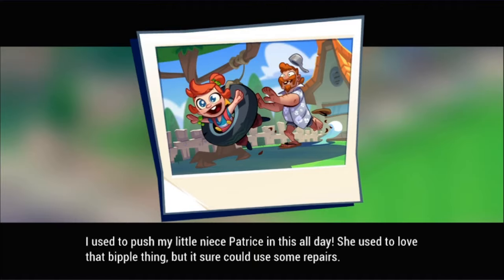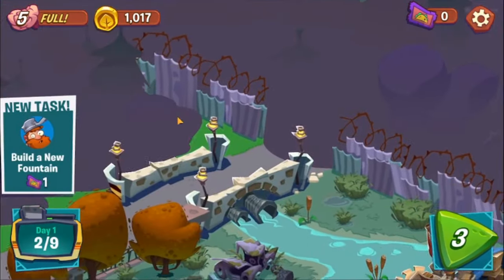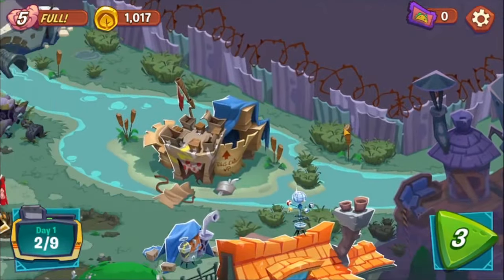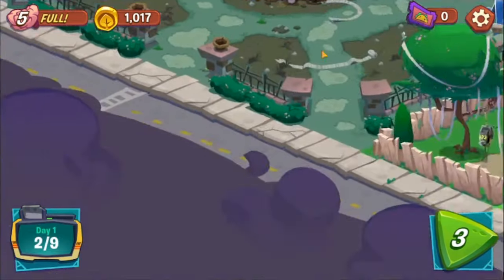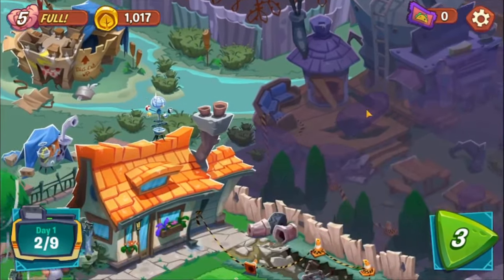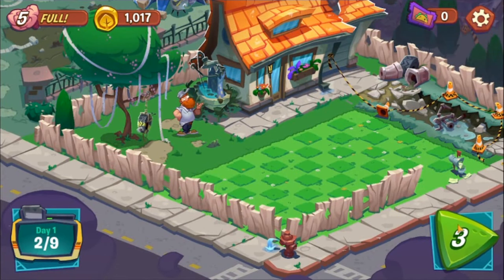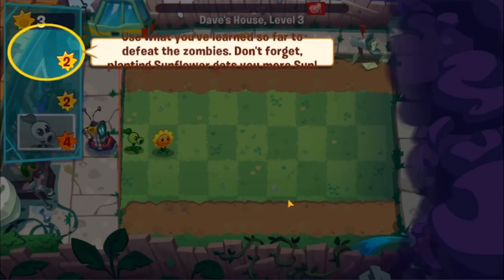They actually bring in Dave's niece from the comic books — if you didn't know, that character was from the comic books. Now we kind of have this little world menu thing. I kind of wish PvZ 2 had taken this approach. I know originally they wanted to, but maybe didn't because it made the game too complicated. I kind of like it because it just adds more interaction to the game.